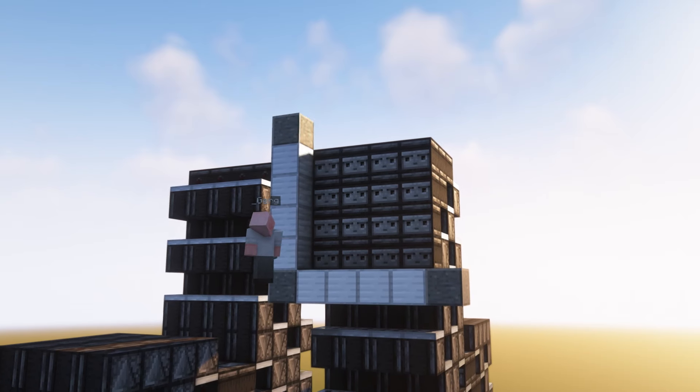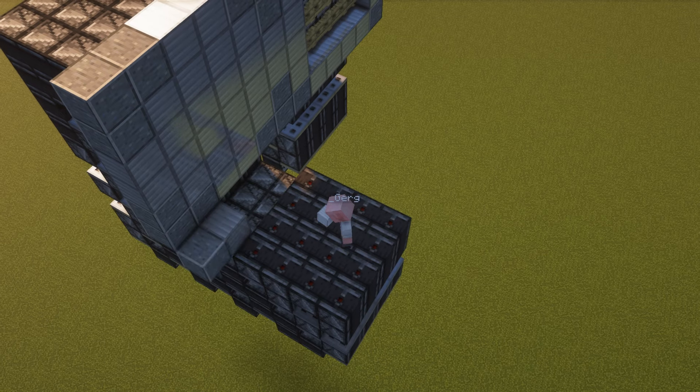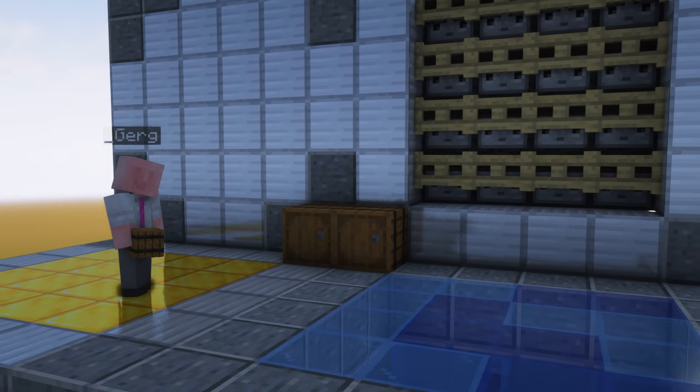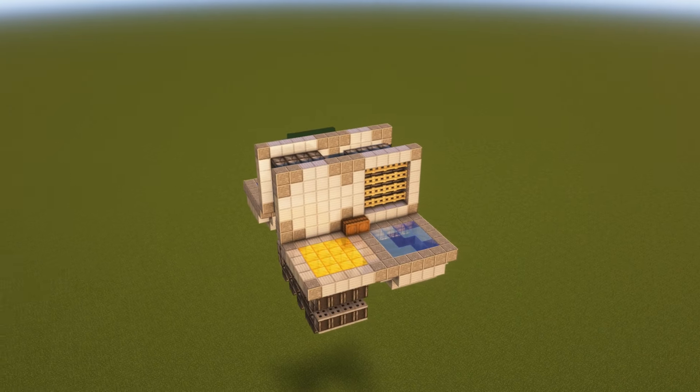All that's left to build is the play platforms. Just make sure to put the fence gates on these observer faces, and place the gold blocks on these observer butts. Add some barrels to hold the note blocks and carpet when not in use, and boom, you're done. Really, it's that simple.